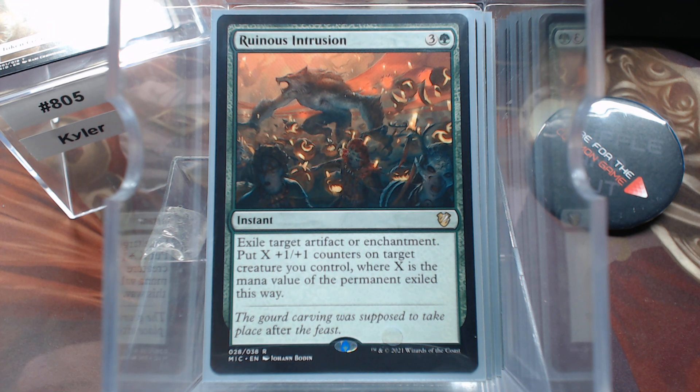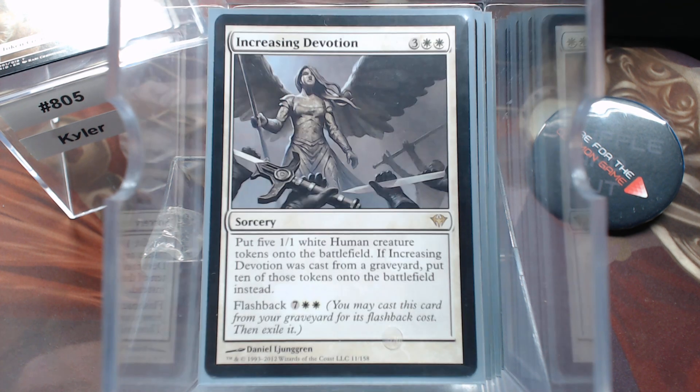Ruinous Intrusion. That's not bad, and it's instant speed. Now, 4 mana is a lot, I know, but you get to exile artifacts or enchantments. All the indestructible things don't work against exile, and then you get counters.